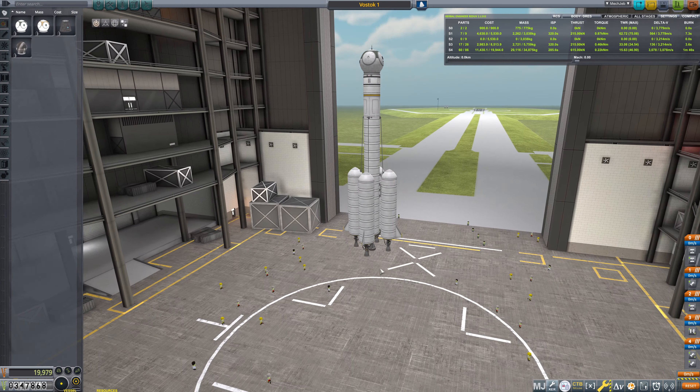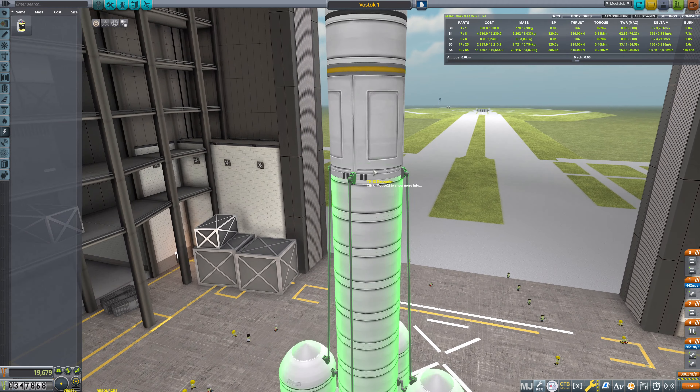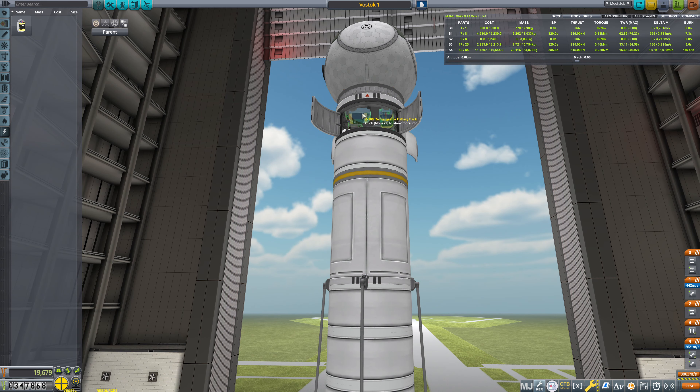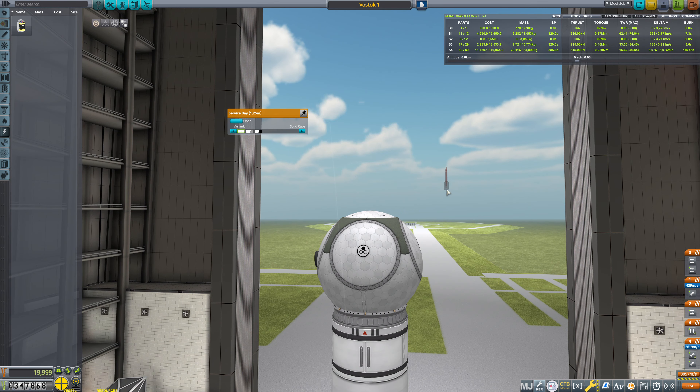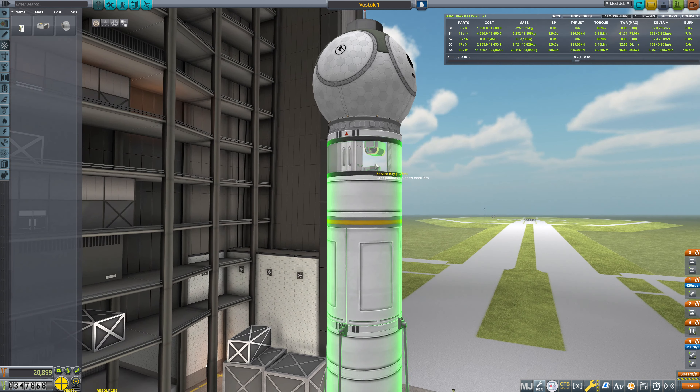We're going to hop into the VAB and upgrade this thing with that fancy new tech. First things first - we're going to add in a small inline reaction wheel up here. The reaction wheel is going to be power limited, so I'm actually going to toss in some extra batteries so we can transmit back some of this data. Unfortunately these are all going to be destroyed on impact - that's just the way the Vostok launcher worked. We're going to toss in a reaction wheel so we can actually orient ourselves in space. Now with that we'll be able to transmit back our data.